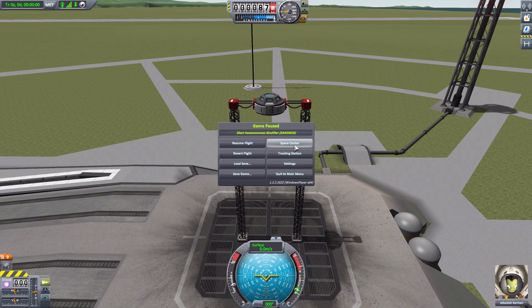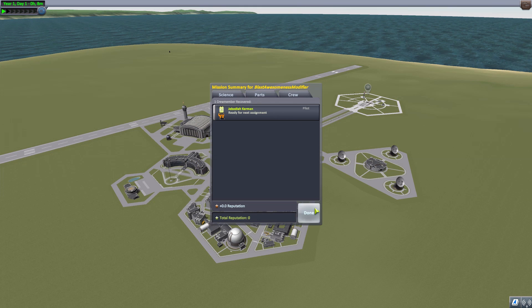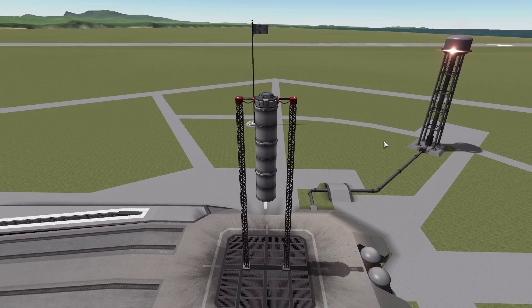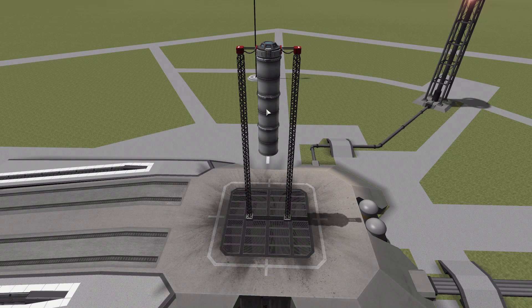Now I want to show off another one of these with fuel on board, just to give you an idea of the size of the explosions with a larger fuel tank, because of course that was a very small fuel tank. So let's go to my Blast Awesomeness Modifier 2, where we have the much larger fuel tanks of that same variety. There we go. And it's the same deal - the bottom tank has no fuel, this tank is one-third full of fuel, and this one is all the way full.